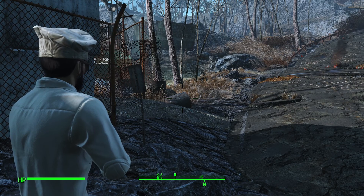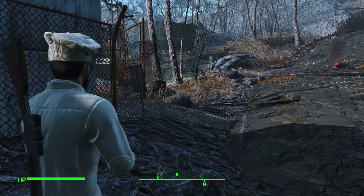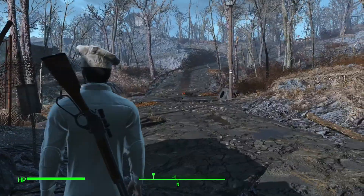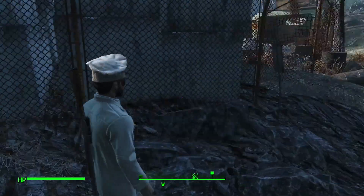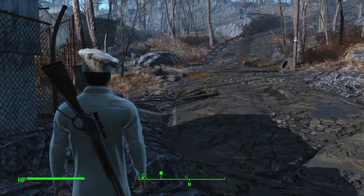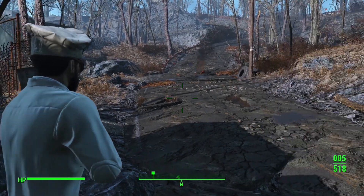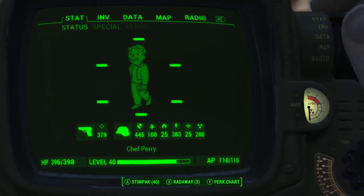Just to demonstrate it, I'm going to step out here and let this raider shoot me right now without the potion. My character, by the way, is Chef Perry here. I don't have the ability to actually make a chef's smock, but I decided that the lovely Institute lab coat looks kind of like a chef's smock, and of course he's wearing a chef's hat. Chef Perry is going to step out into the open and get shot by this raider hiding in a little shack up on top of that trailer, just to see how much damage he can do with my current ballistic resistance of 445. This is on very hard difficulty.